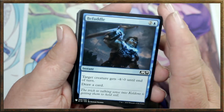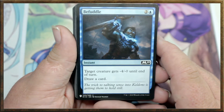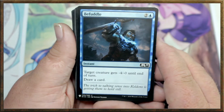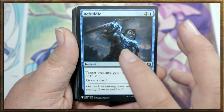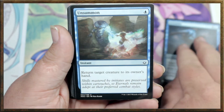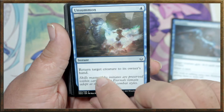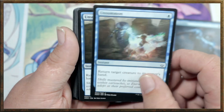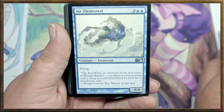For now, we have Befuddle. It's a 3 drop instant spell. Instant means you can cast it during your turn or your opponent's, if you have untapped mana available to you. Target creature gets minus 4, minus 0 until the end of turn, and you draw a card. That can be very useful. Unsummon — it's a 1 drop. It allows you to return target creature to its owner's hand. You can use this on your own cards or your opponent's, depending on what you're trying to do. We've got a couple of those.